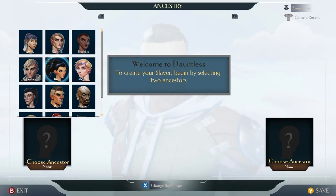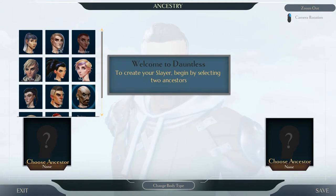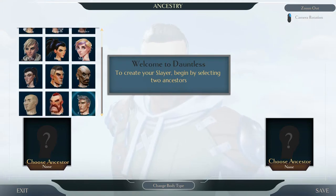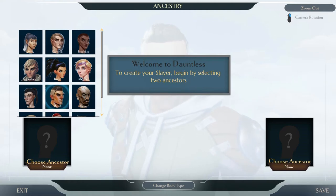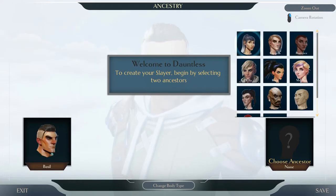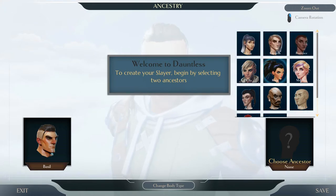We create a Slayer by creating two ancestors — that's an interesting approach. It looks like I might need the mouse for this since it doesn't seem to have great controller support. This Basil character looks pretty badass. Let's go with Basil.